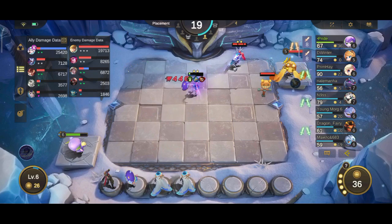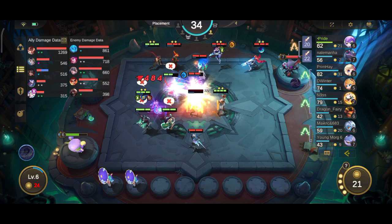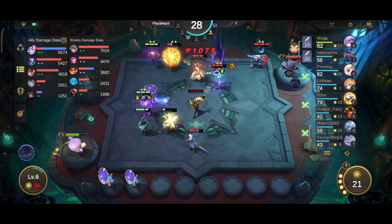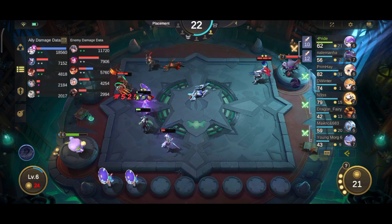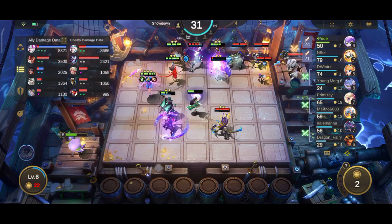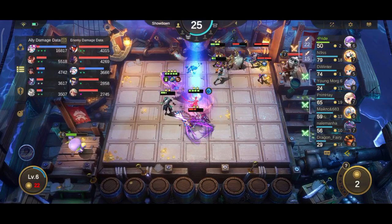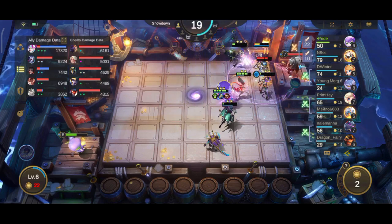I recommend resisting the temptation to equip mage cores on Kagura, because the Scarlet Shadow cores are much more efficient on her. Water restores 80% mana after a kill, and Earth restores 100% damage dealt as HP — both of which make Kagura more deadly. I recommend equipping all mage cores on Esmeralda, though the Ablaze Bounties cores fit her more perfectly. I do recommend equipping Fire and Water cores on Faramis. Since Faramis only has one core faction, Thunder can go on either Esmeralda or Kagura.